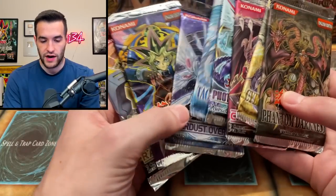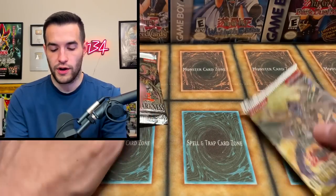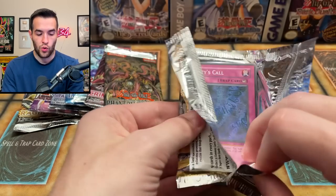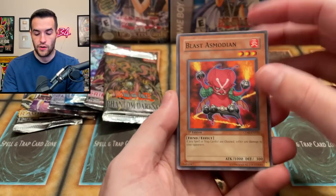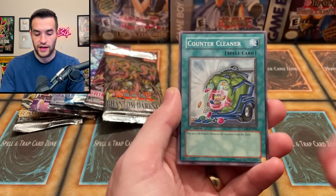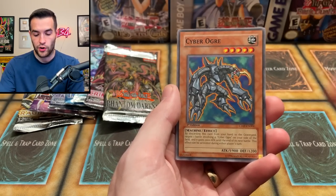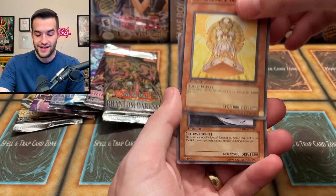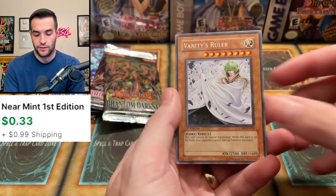Now we have one of each pack left — about eight packs. Let's start off with Cyber Dark Impact because it's probably the least exciting. We've got a few we haven't opened yet like Labyrinth of the Nightmare and Raging Battle. Blast Ismodean, Chain Healing, Alien Infiltration, Counter Cleaner — last time it had an error, let's see if it does this time — nope. Vanity's Call, the Cyber Ogre, Mystical Wind Typhoon, Buried Statue of the Heavens, and Vanity's Ruler. This used to be like a $7 rare and it's got many reprints since then, but still a pretty nice pull.